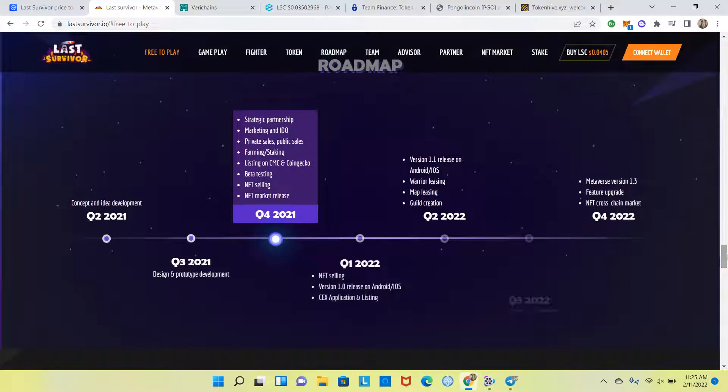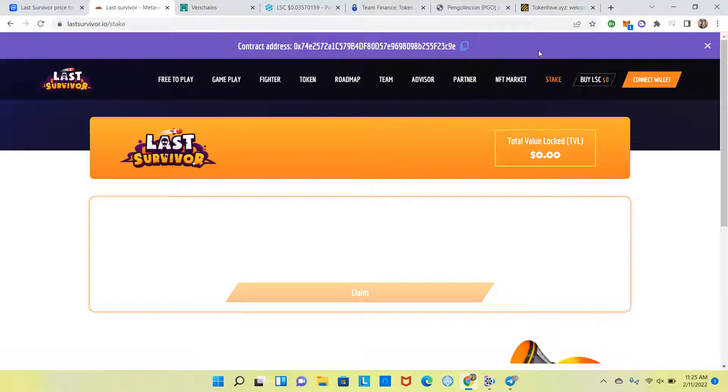Here's the roadmap. In Q4 2021 it looks like they had strategic partnerships, marketing, IDO, private sales, public sales, farming and staking, listing on CoinMarketCap and CoinGecko, beta testing, NFT selling, and NFT market release. Let's click on farming and staking to see what's there.